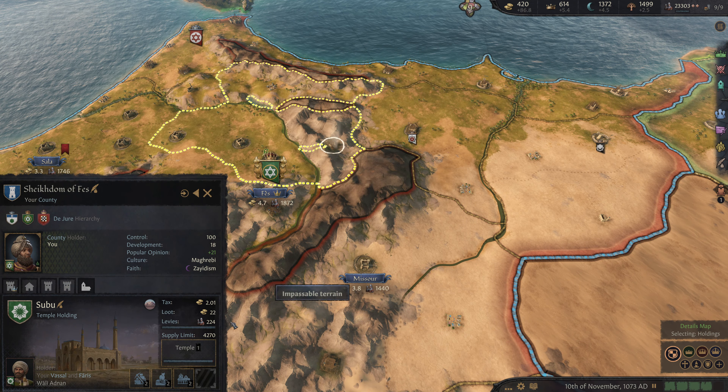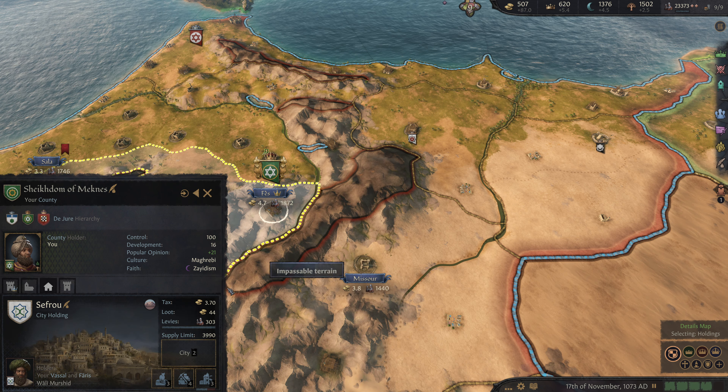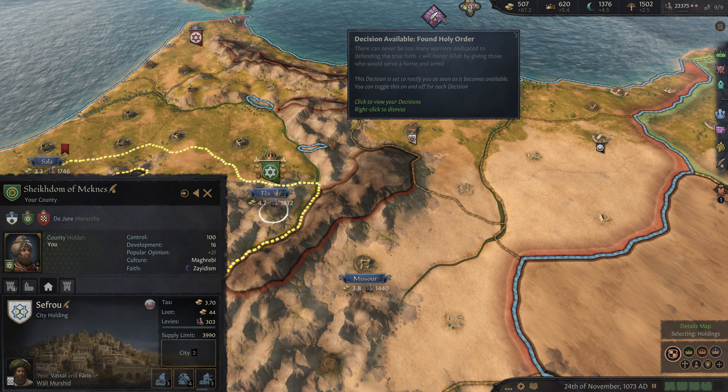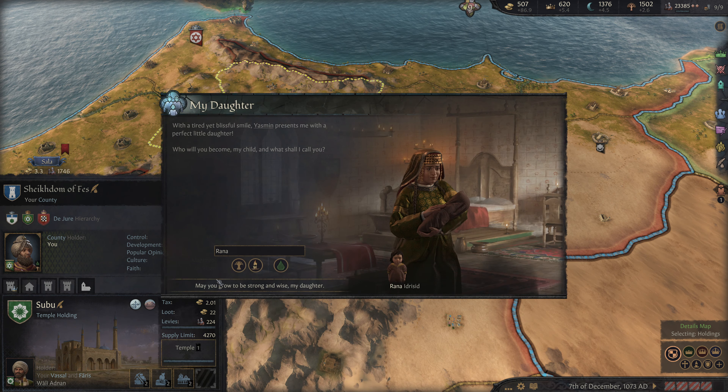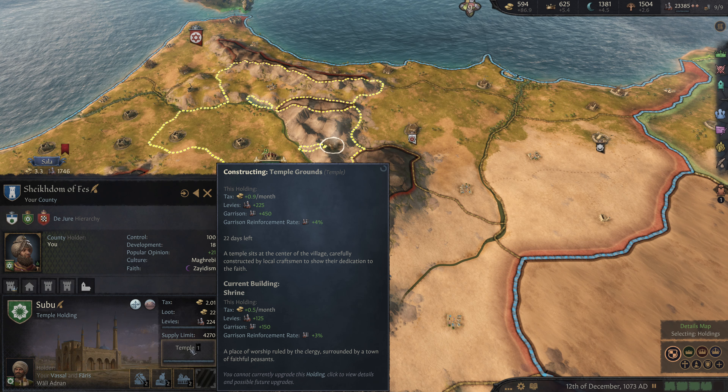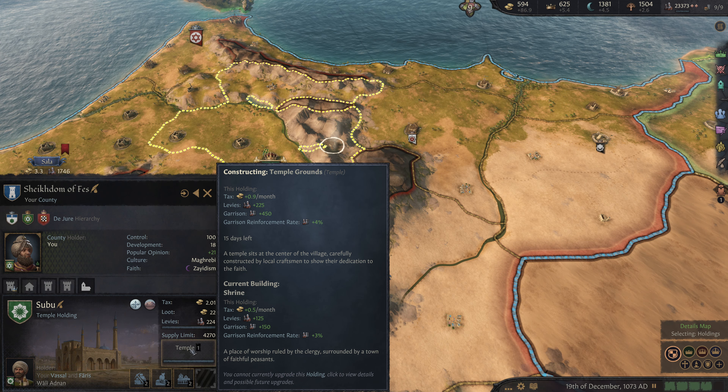There are two locations in our personal holdings that still need work: this mosque, which is about to finish up, and this city, which is not. So we'll save up cash for the moment until this temple grounds is done — another 15 days on that. Perfect.